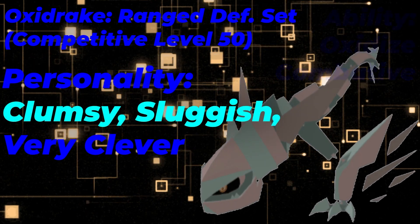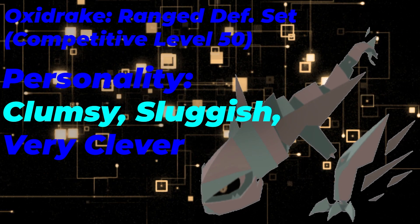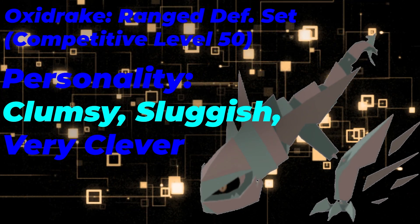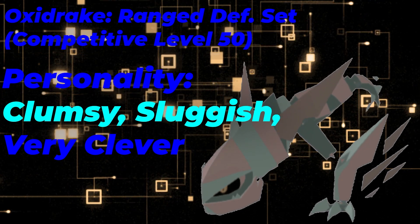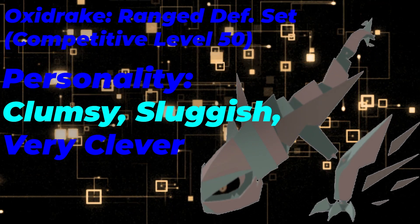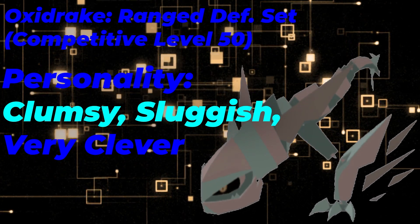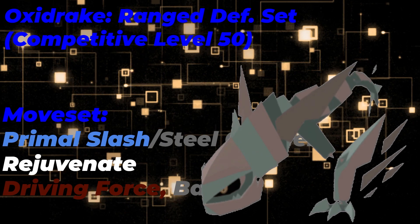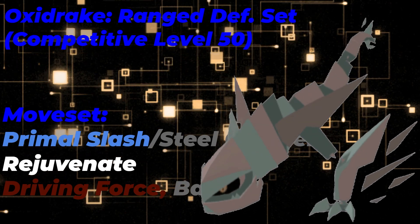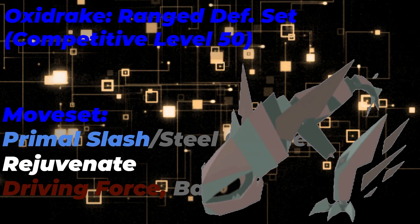Other than that, your personality is going to be Clumsy, Very Sluggish, and Very Clever. This is so you can maximize your matchups against ranged defense Lumions. However, if you are trying to go for a more offensively oriented Oxidrake, I would go Brawny Clever, but Very Clever is just standard in my opinion. Then you have your moveset: Rejuvenate, Driving Force, and Barbs is going to be what you're going to be utilizing.